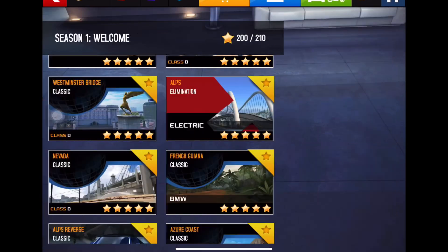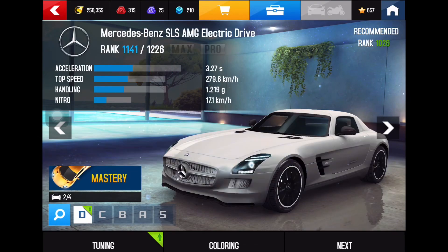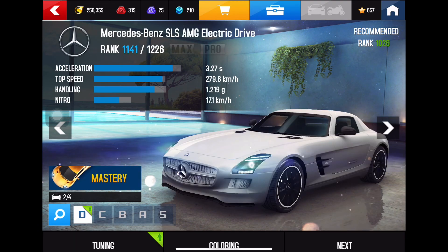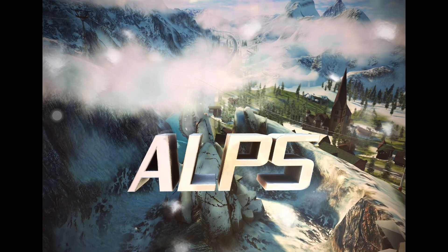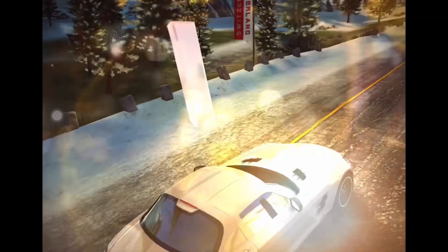Hello friends, welcome to our new Asphalt racing video. Today we will be playing Elimination in Season One. Here we are choosing the first track — Alps. There are two elimination tracks in Season One: the first one is Alps and the second one is London. For this we have chosen the SMG Electric Drive Mercedes, which is one of my favorite cars.